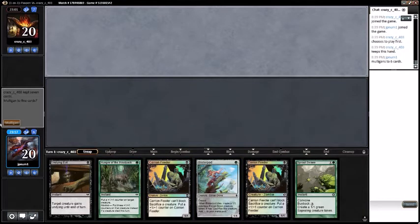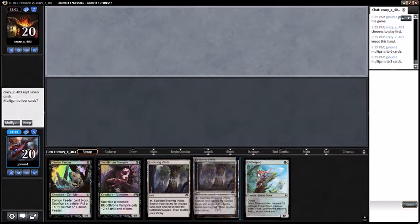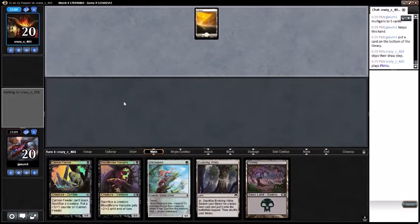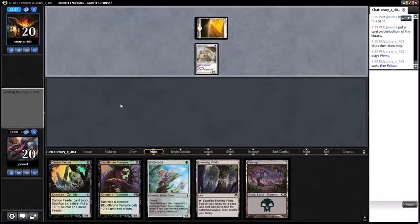Or we're just going to get no lands — whatever, we'll keep this. I don't need a second Carrion Feeder; I need to put Mortician Beetle in here. I think that's a card everybody's been playing in their aristocrats decks recently.